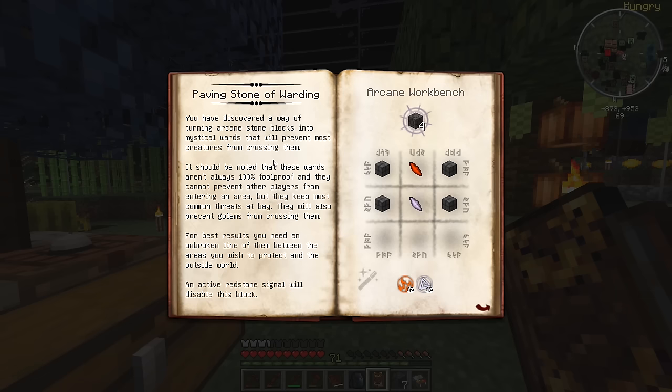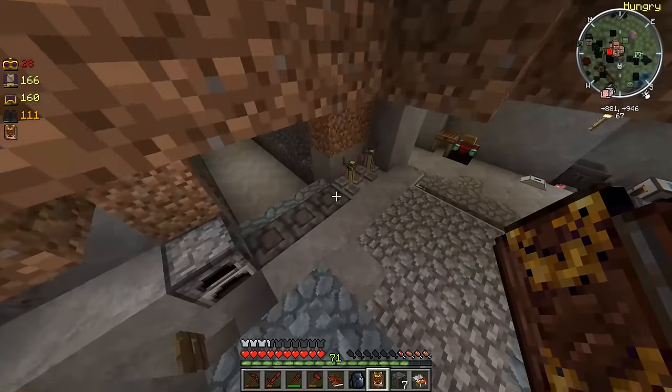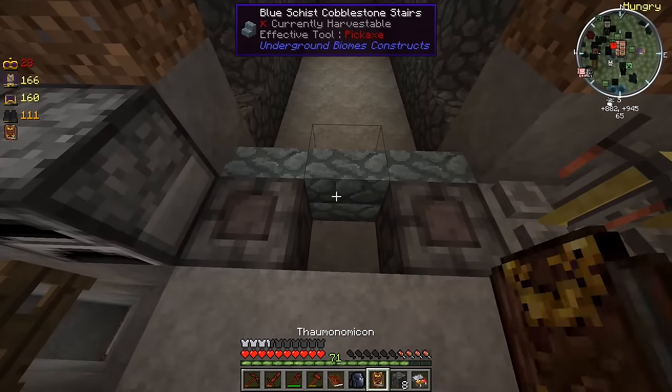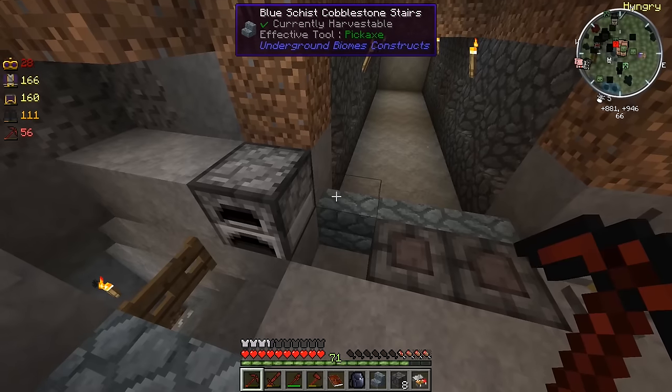You've discovered a way of turning arcane stone blocks into mystical wards that will prevent most creatures from crossing them. It should be noted that these wards aren't always 100% foolproof, and they cannot prevent other players from entering an area. But they keep most common threats at bay — they will also prevent golems from crossing them. For best results, you need an unbroken line of them between areas you wish to protect and the outside world. An active redstone signal will disable the block. Purple runes show it's currently preventing something from passing through. Blue runes indicate it's deactivated with a redstone signal. Red runes show that a gap exists where something might be able to pass through.